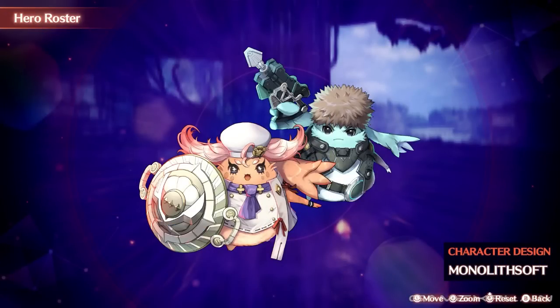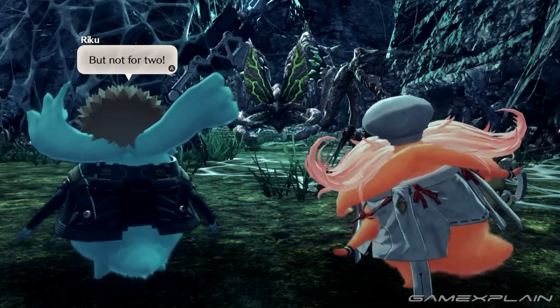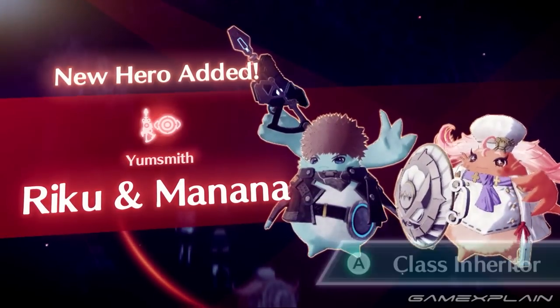Continuing through our list of heroes from the class selection, up next are the team's pair of Nopon, Riku and Manana. While this pair accompany the party throughout the game, they only decide to start fighting in Chapter 3. You'll gain the Yumsmith Attacker class by playing through the story.